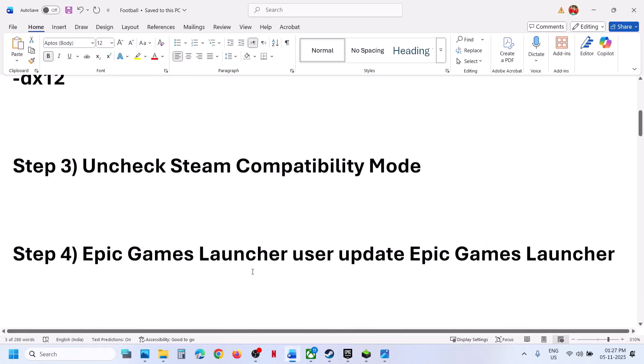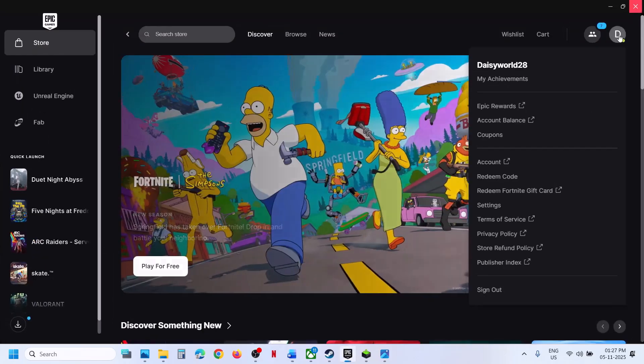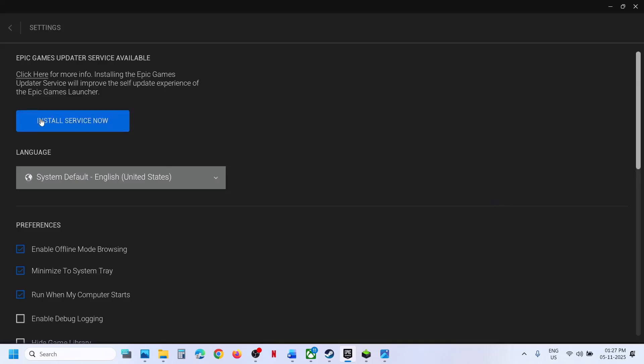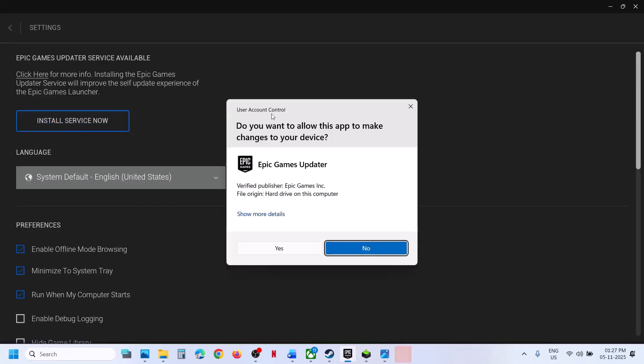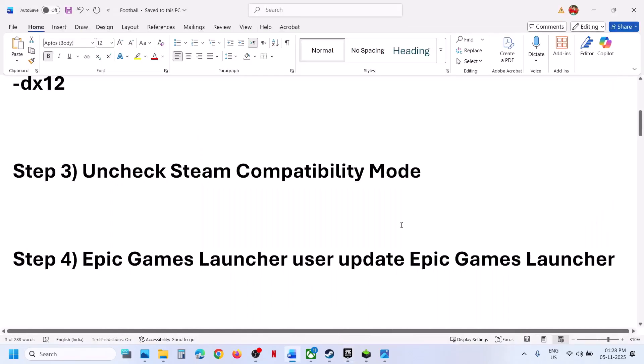Still not working? The next step is to update the Epic Games Launcher. If you have the game on Epic Games Launcher, go to Epic Games Launcher and click on your profile icon, then go to settings. If you see an update option, hit update, install the update, and it will relaunch the Epic Games Launcher. Then check.